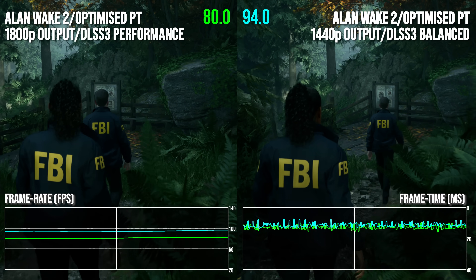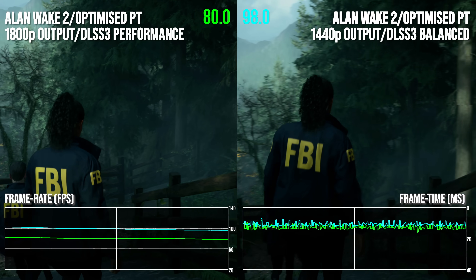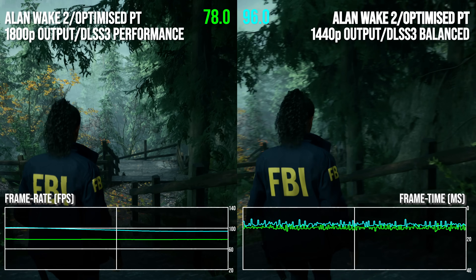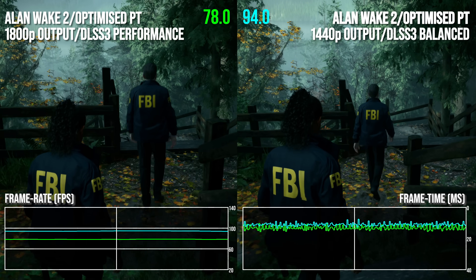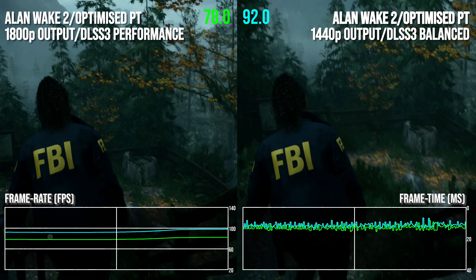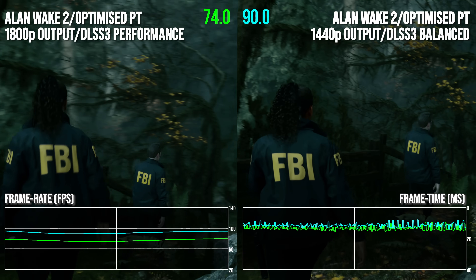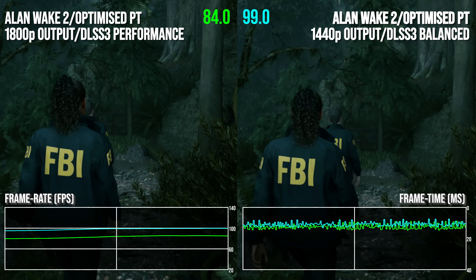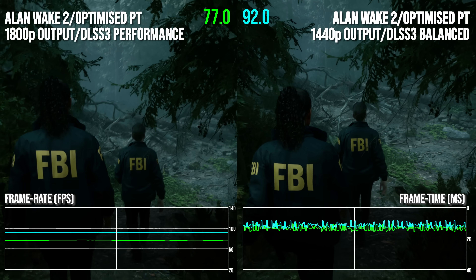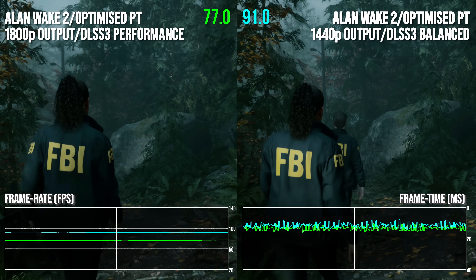Path tracing at high resolutions on the 4070 Super is viable and looks astonishing, but make no mistake, this is super taxing stuff. I'm using console-equivalent quality settings, but then adding Alex's optimized path tracing settings. With frame generation active, we're in the mid-70s using DLSS performance mode to upscale to 1800p, rising to around 90fps on average dropping to 1440p with DLSS balanced mode. Both resolutions are totally viable and look excellent, but base frame rates in the 1800p mode can dip to circa 30fps at worst, and with frame gen in play, 100 milliseconds of lag is observable at the stress points. 1440p will feel better, but ultimately 100 milliseconds may not be great — latency is kind of relative.